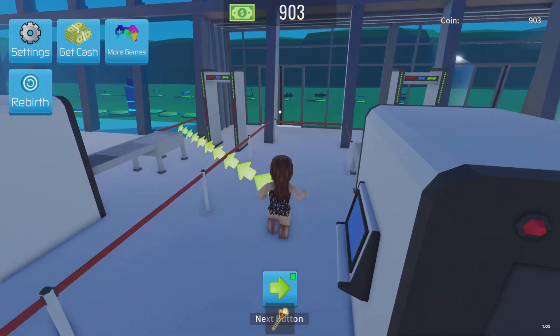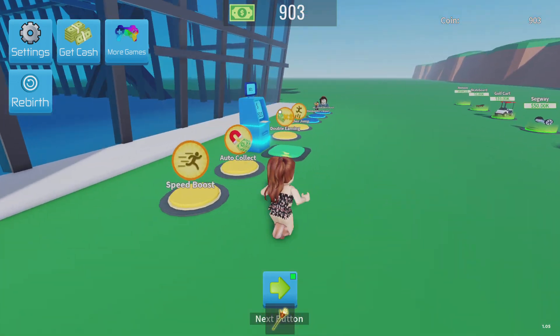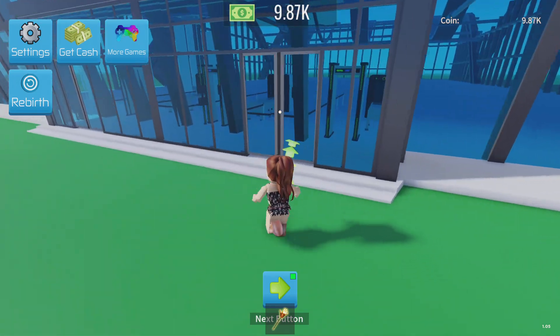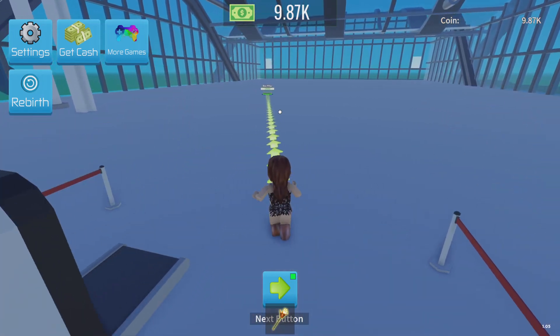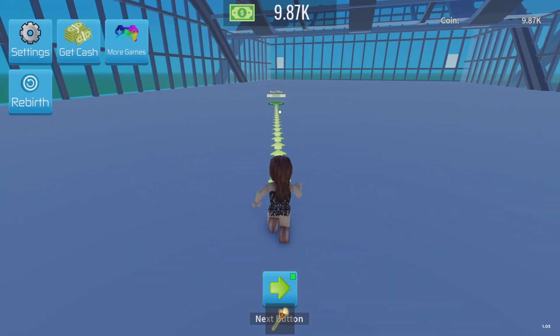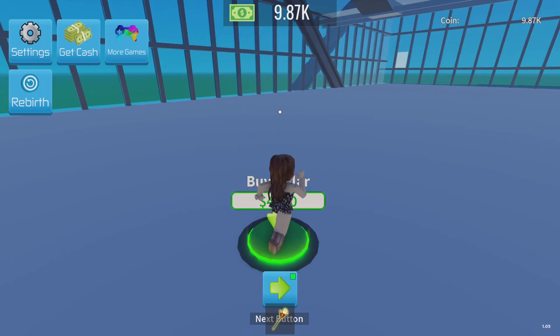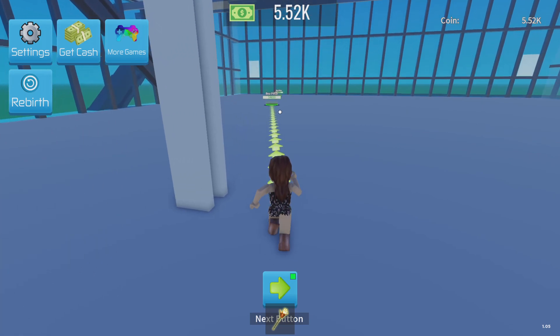I'm going to get some more money. We've got about 9.8. Let's get a pillar. You can also rebirth in this game as well if you want. Or we can go get this other one — how much is this one way up here? Five. Oh, we can get this one too.